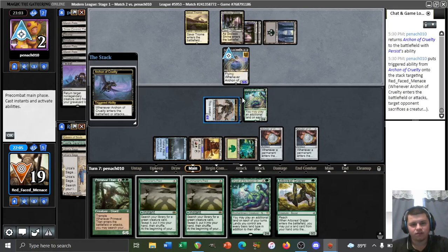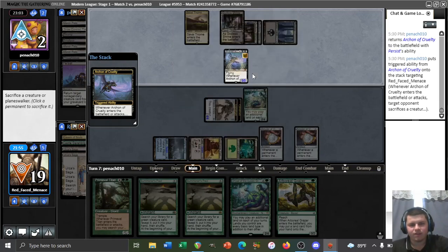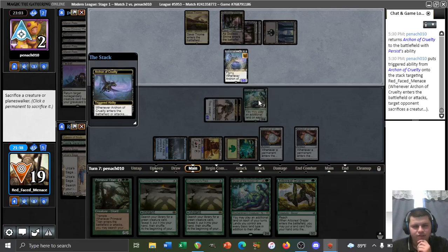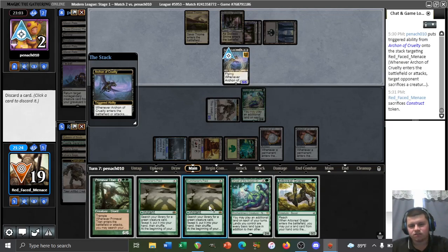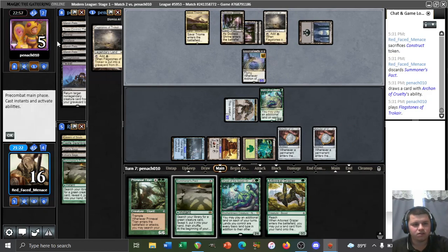They're going to persist Archon of Cruelty into play — that explains what they've been waiting for this whole time. But I think this Archon is a little too little too late. We sack the Dryad, attack with both constructs — we don't quite have lethal here, we'd be one short because they're going to go to five from the Archon trigger. They gained three life, so we could sack the construct and kill them with Valakut triggers if we top-deck a bounce land.